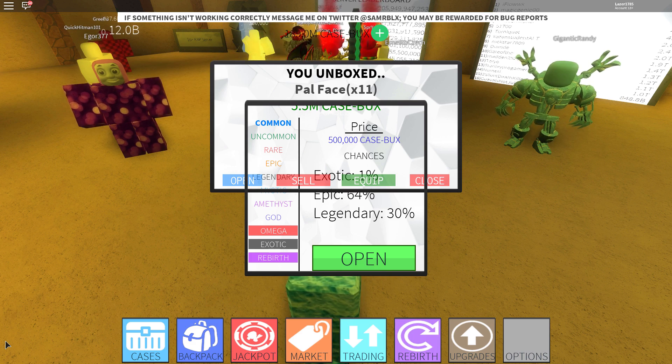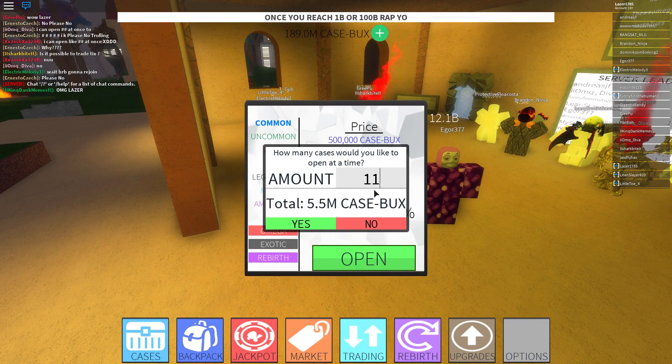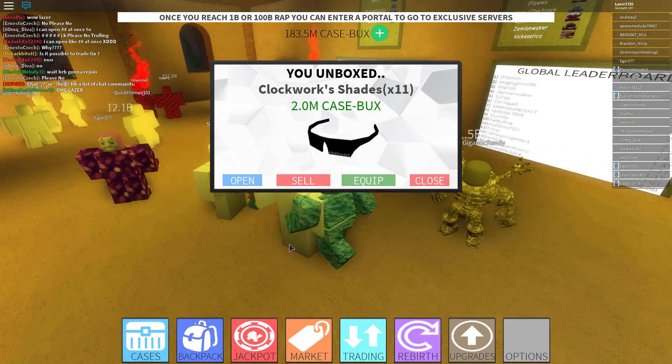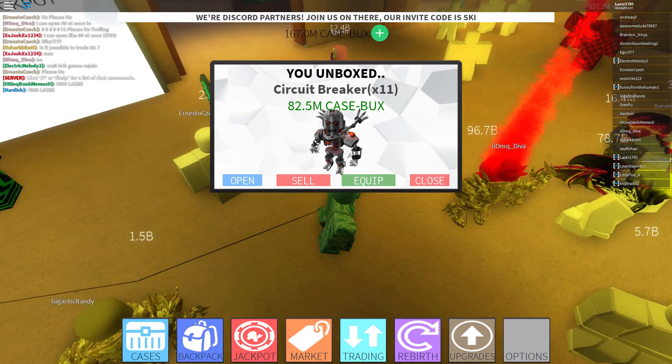There's an annoying bug where every time you open a case it opens a GUI. To fix it, just rejoin the server. We rejoined — let's try again with amethyst. We're gonna open 11 at the same time — there we go, it's working! It won't open the GUI anymore. We opened 11 worth 2.1 million total.